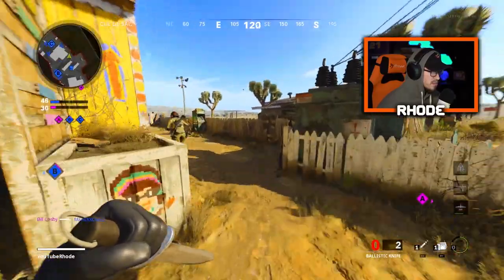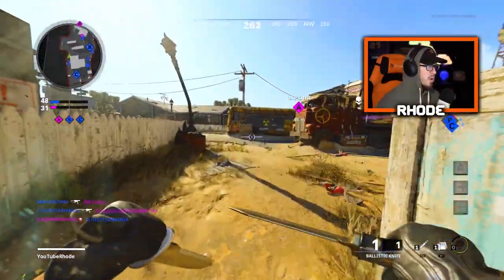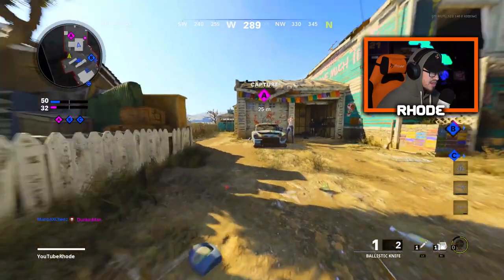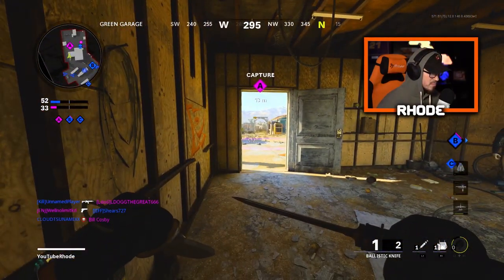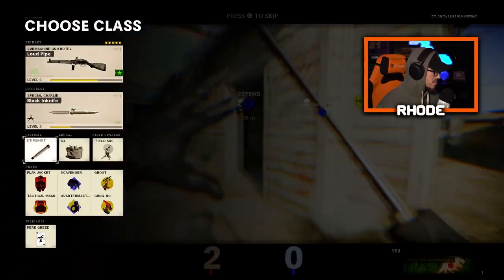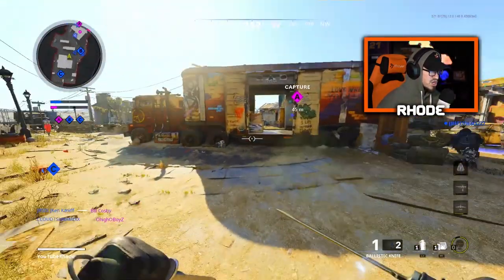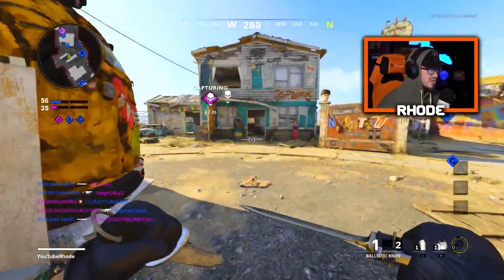I need stun grenades — what am I doing? I can put them on real quick. All right, I put stun grenades on — let's see what we can do. This should help trying to get behind people to assassinate. The movement speed is so slow now.